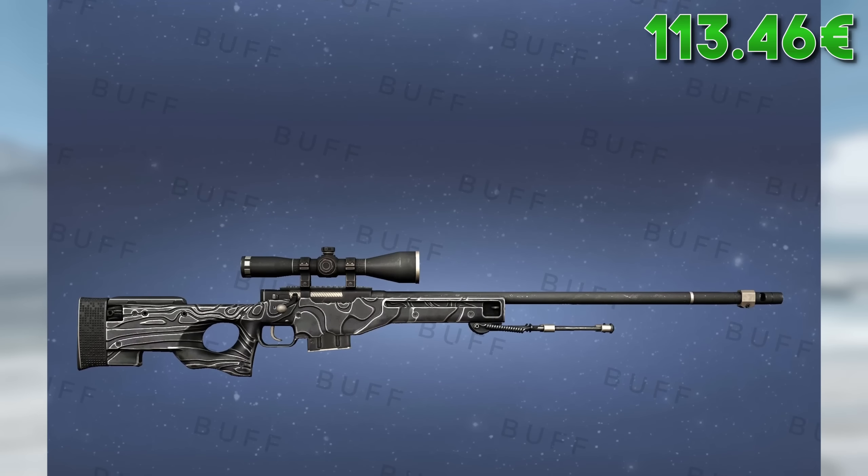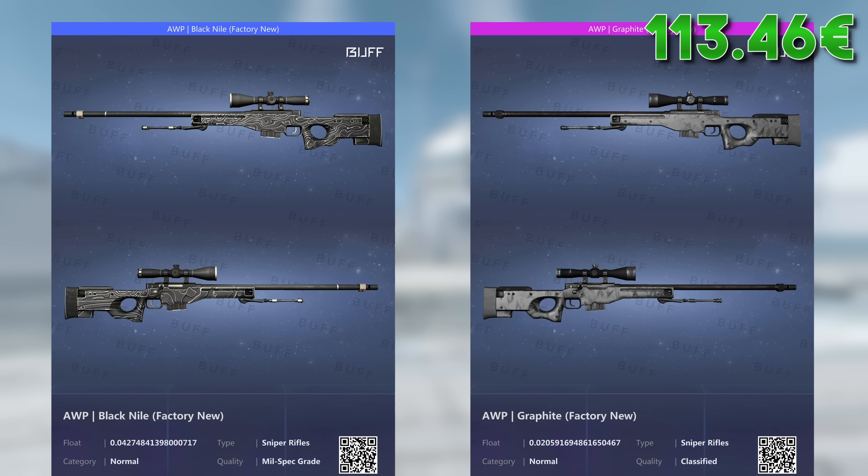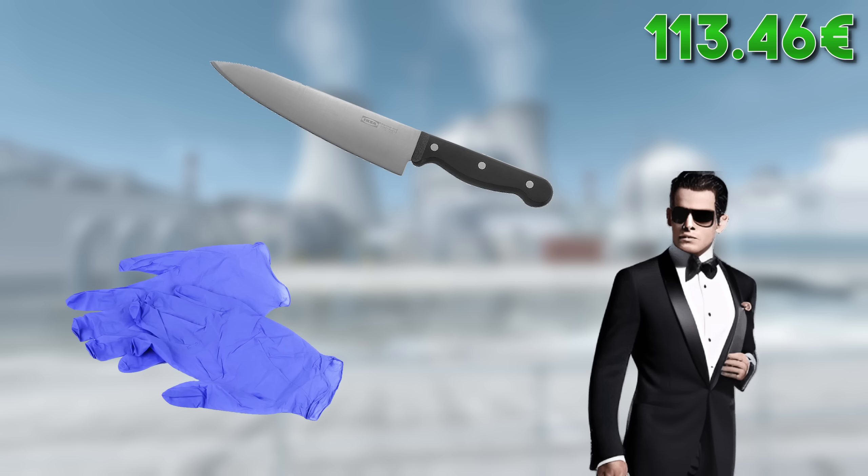If you're looking for something more prestigious you could also check out the AWP Graphite. There are even some halfway affordable Kato 14 crafts with this one, although this would obviously make the overall price of the loadout spike significantly. That concludes the gun skins for this loadout and we move on to gloves, knives, and agents.